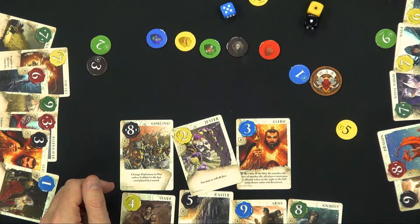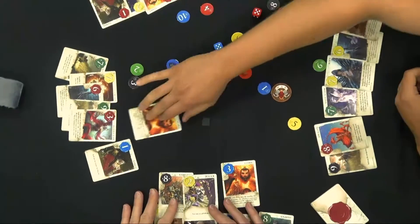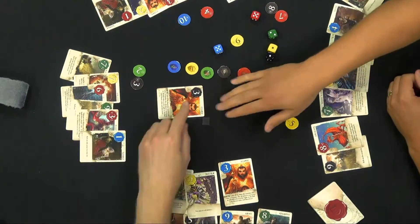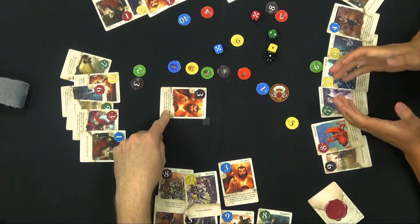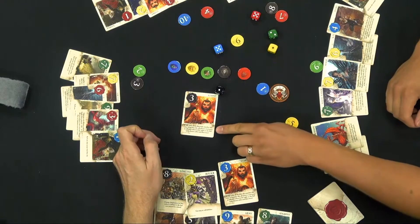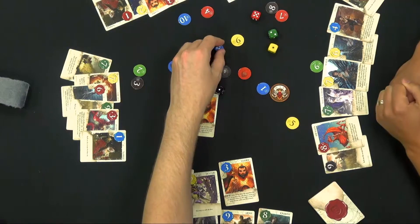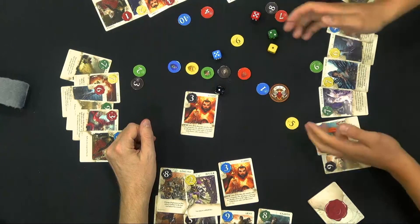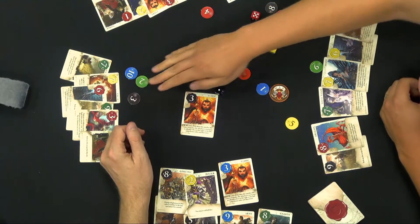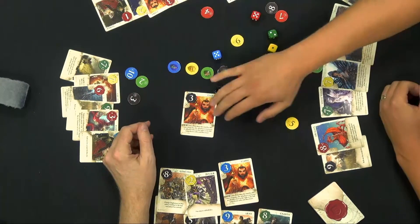The player to his left takes his turn and plays a card. Let's say he plays a cleric — he doesn't have anything too great in power, he's at a value of four, not great in war. However, his card text says: if the black die is tied with another die, he gets to take tokens and rotate them around the table. He gets to choose color and direction, so he can steal a blue token from somebody. He's not going to win the round with a four, but he'll still gain tokens in other ways.